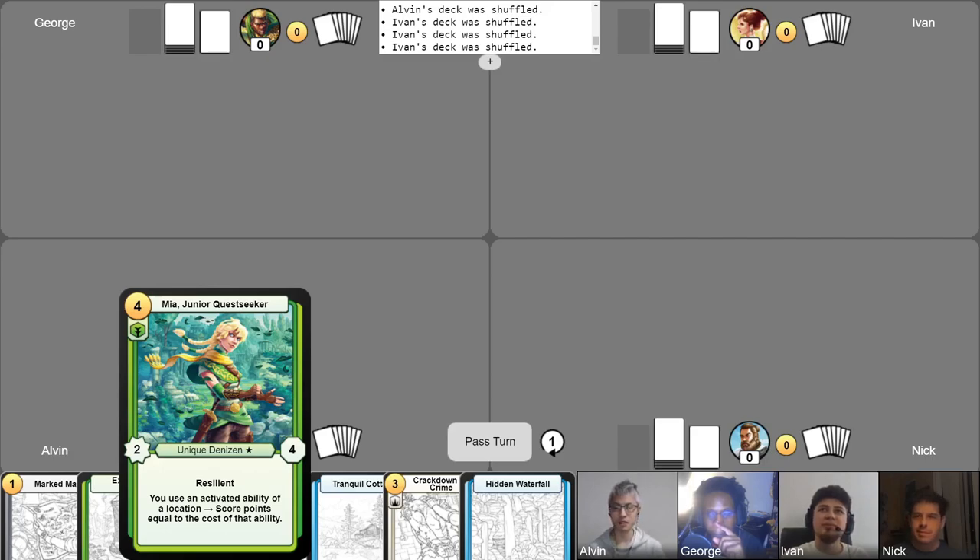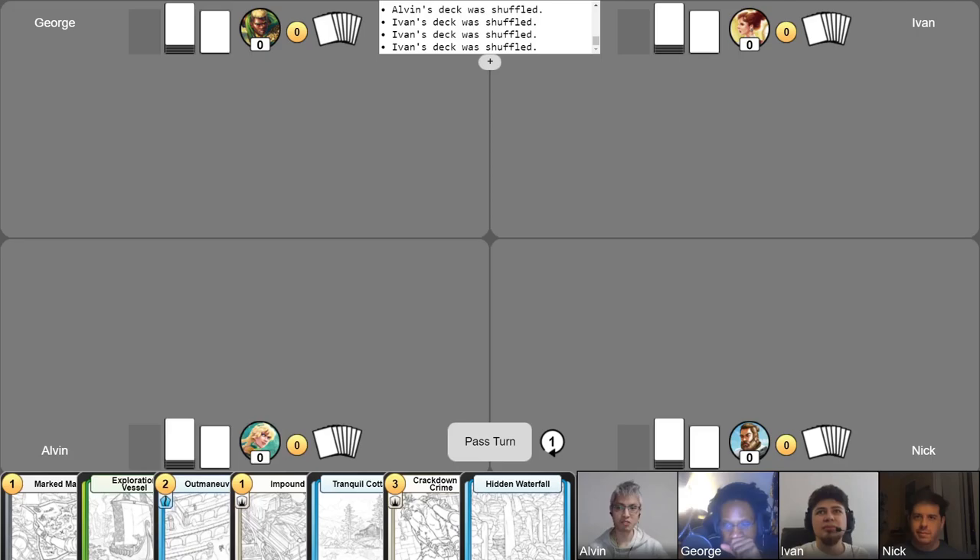This deck is all about controlling the board to buy time, then trying to win through expensive location-based activated abilities. Alright, intros are done. Mulligans have been completed. Let's begin the game.